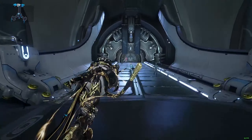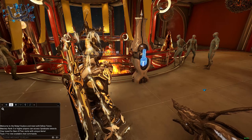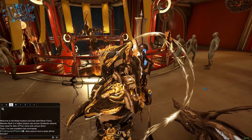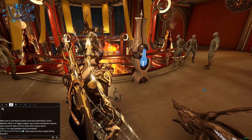Once you reach the relay, go inside, and when you're here just walk straight forward. Simply open up the relay chat and go ahead and ask if anybody has a spare booster to give. Once you do so, you'll probably wait like 5 to 10 minutes to get an affinity booster.